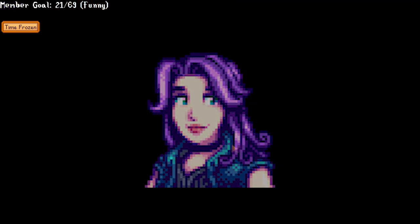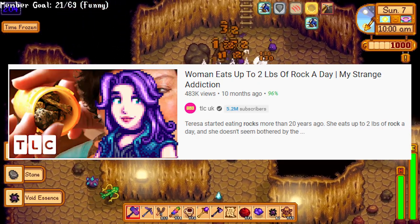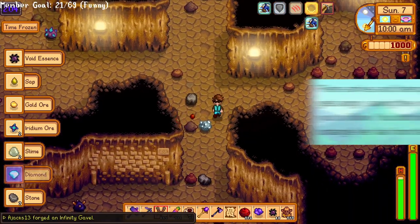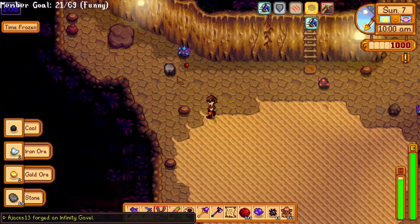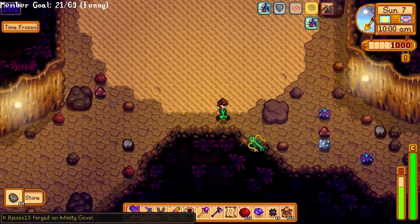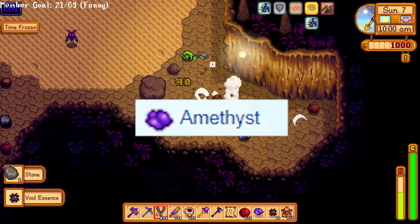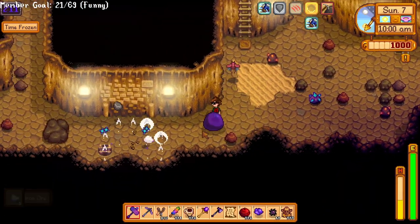Abigail is one of the most popular female NPCs for marriage, mainly because she is a gamer girl and also she likes to eat rocks. Her story involves her rebelling against her parents because she does not have the normal interests they expect her to have — a story a ton of people can relate to. If you want to make friends with her quickly, you can give her amethyst, or give her a gold star pumpkin if you want even faster gains. Make sure you don't miss her birthday on Fall 13th.